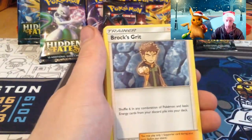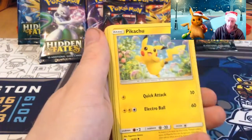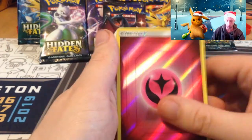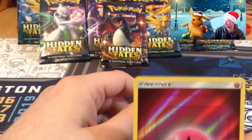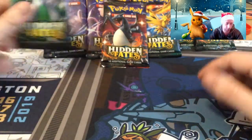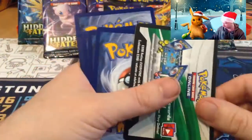Psychic energy, Koga's Trap, Rockruff, Misty's Determination Style, Ekans, Eevee, Pikachu, Clefairy. Reverse psychic energy and Erica's Hospitality — reverse fairy energy, not psychic! Wow. I wish it was psychic.